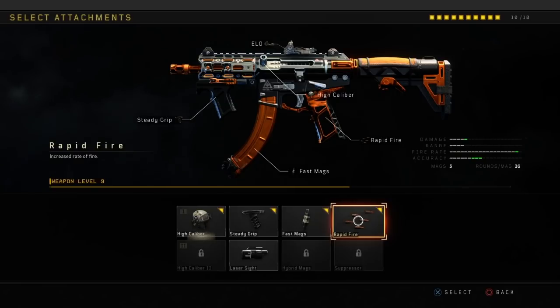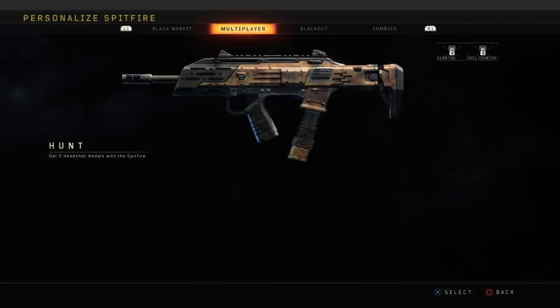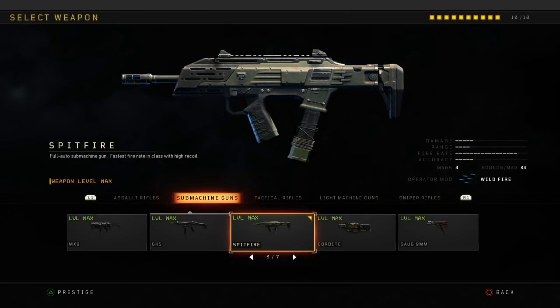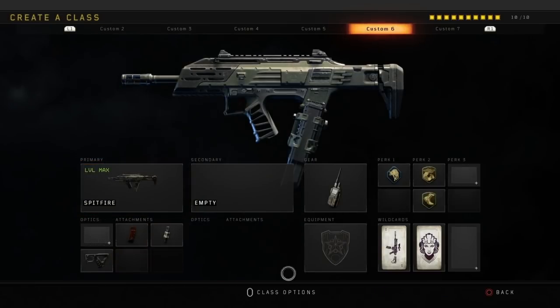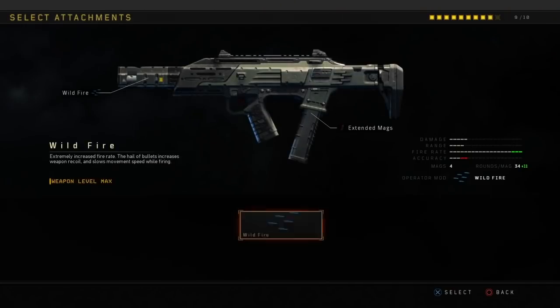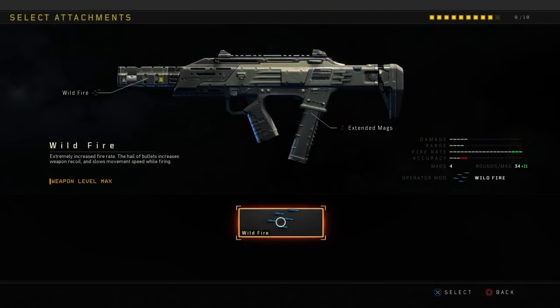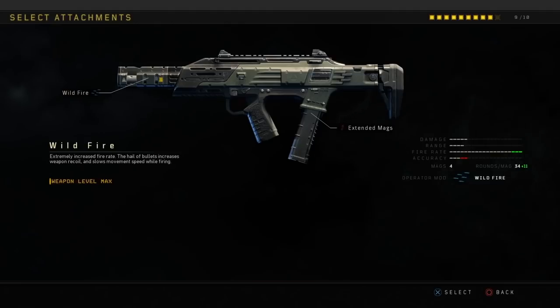I just want to touch on the fire rate quickly. As you can see, without Rapid Fire it's only two bars away from the maximum fire rate, and with Rapid Fire it's only one bar away. If you look at the Spitfire, it actually has a faster fire rate than the Spitfire — believe it or not. I believe this Daemon might be the fastest fire rate weapon in the game, except for when you put the Spitfire with Wildfire. If you put the Operator mod on the Spitfire, it does give it the maximum fire rate.